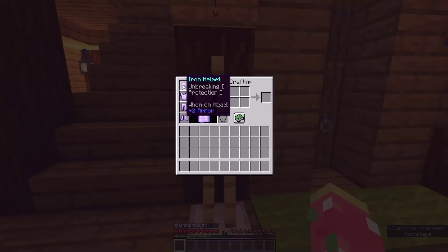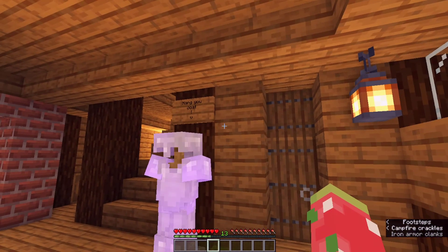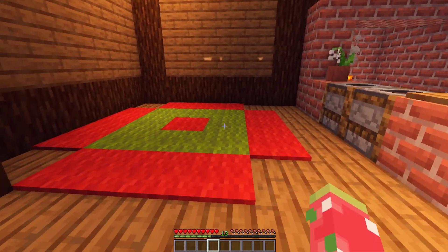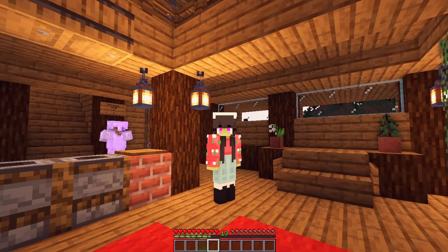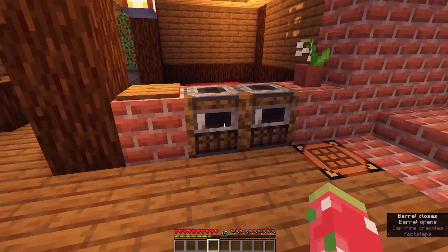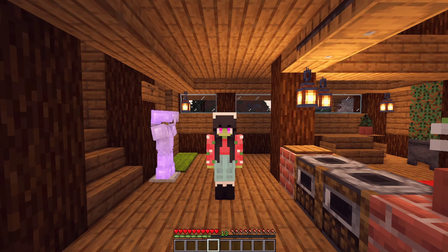I want to show you guys inside. We come up this lovely ladder - I was originally thinking of using nether vines but they looked ugly so I went classic with a ladder. You get this beautiful view of what's supposed to be a lake but it's frozen over. Over here we have a nice little seat to watch the sunset. Inside, the very first thing is hang up your coat - we hang up our armor. We're safe and protected here.